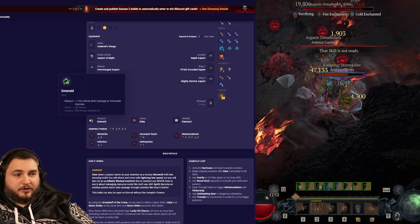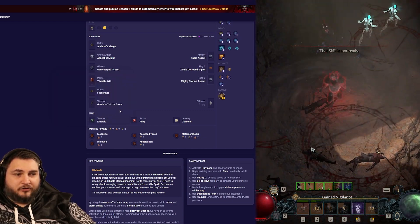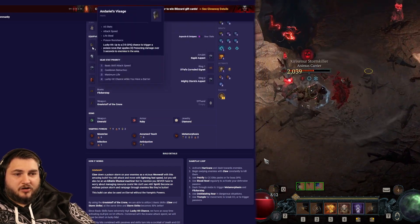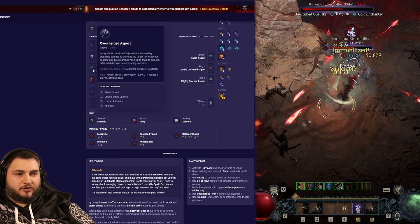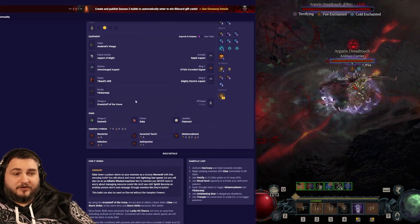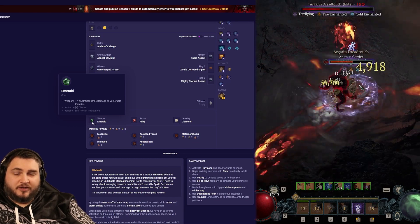The reason we do Emerald on the weapon is because we're not focusing purely on our basic skill damage like the old Stormclaws. We have a lot of damage coming from our X-Falls, our Enderials, our Overcharged, our Infection, and our Accursed Touch. All of these damage types can benefit from Emerald, whereas if we put Topaz on, only our basic attack would be benefited.